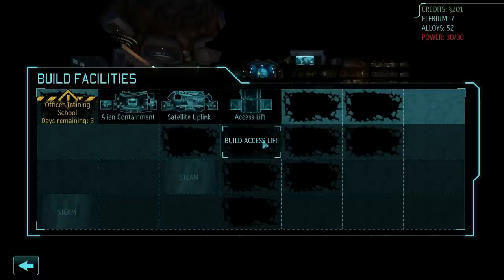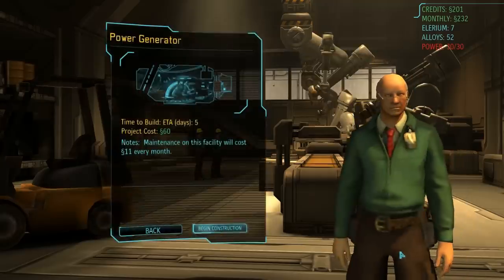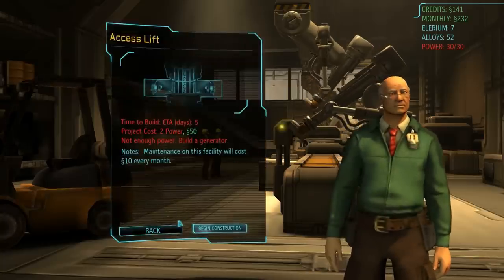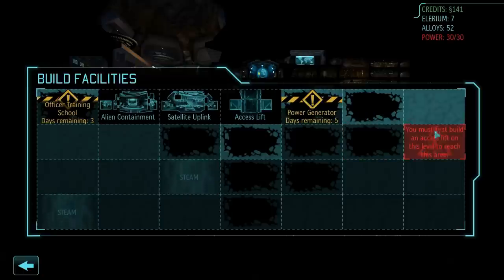Achievement. I need that power generator right now, so we will build that. I don't have the power for the access lift yet. I'm thinking about building labs here — that's good.